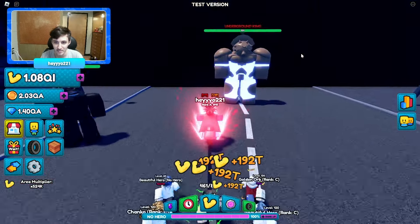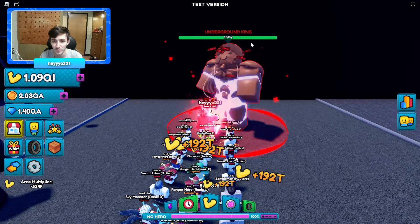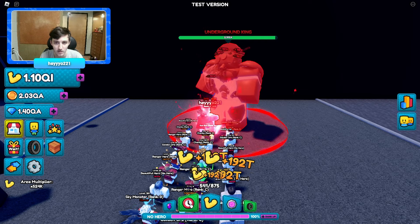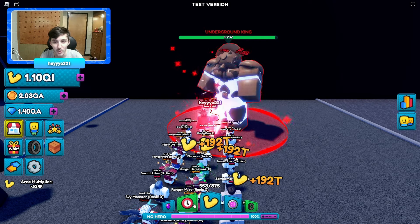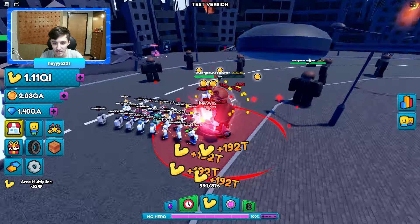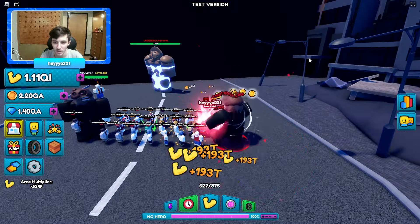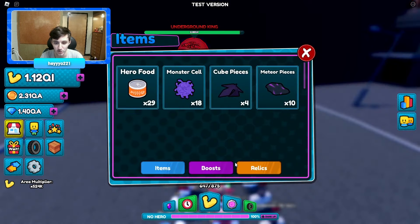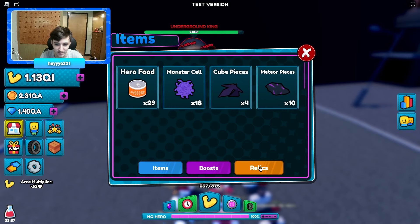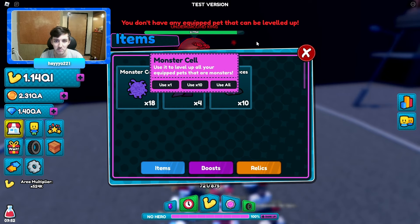We have a decent amount of energy. That guy still can't be defeated by me — we definitely need more power. I've heard that the enemies at the very last area can drop the best artifact and relic in the game. Let me pop a strength boost just in case. Also using all these items, and I do have new people.